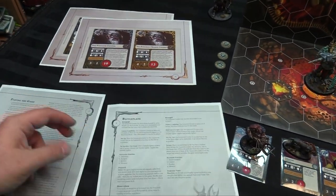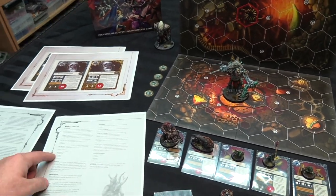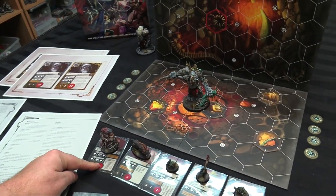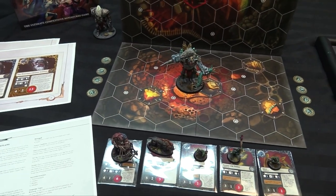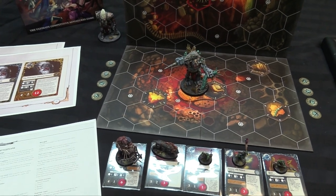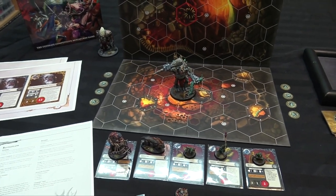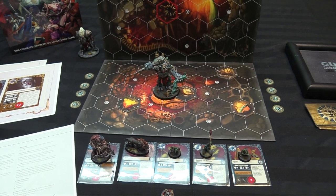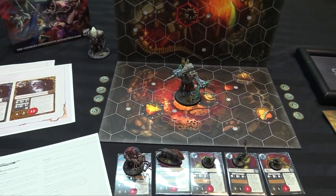Then you have your keyword priorities. What happens is in every one of the battle plans, the AI for the monster is slightly different. In this case it's going to be: Destroyer, Enraged, Breaker, Advance. Destroyer means he'll charge towards a model holding an objective if possible. Enraged means he will make the charge super action as close as he can to a model, then make an attack with Scything — pretty cool, he gets Scything, he just gets to swing his giant club everywhere. If he can't do that, then he goes to Breaker. And if none of those apply, he Advances — moving his movement towards the closest enemy model. When things are tied, I pick.